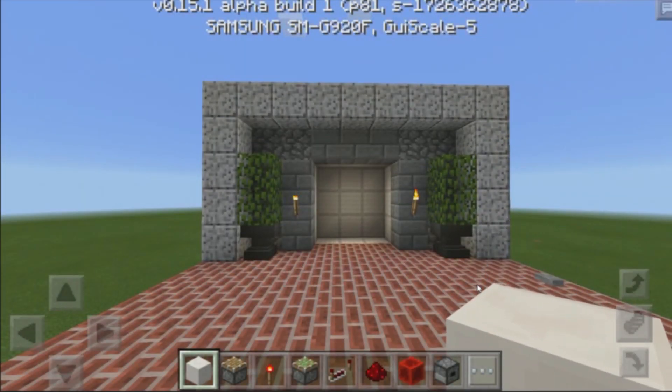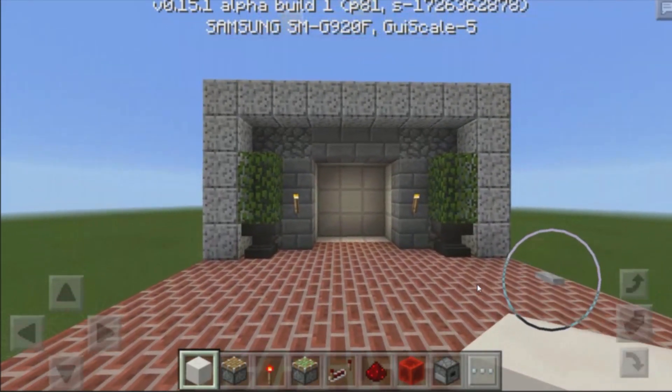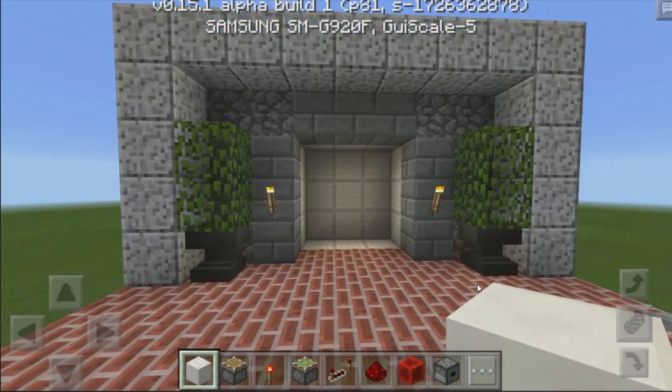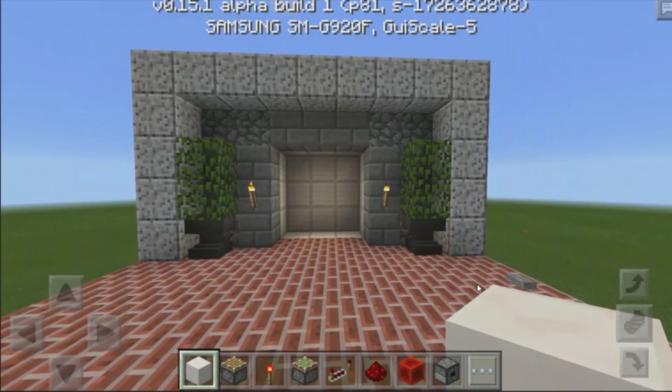Hey, what's up my fellow twisters? Welcome back today. We are in MCPE once again doing another redstone tutorial. This time it's going to be on a 3x3 compact piston door.